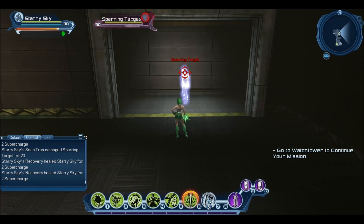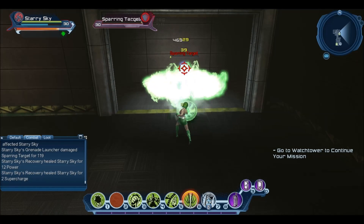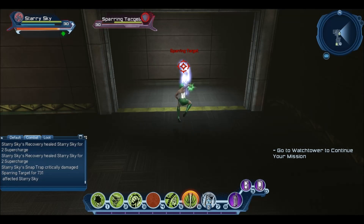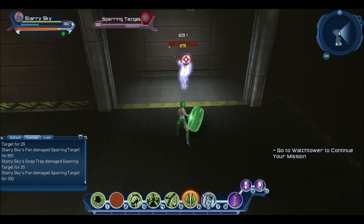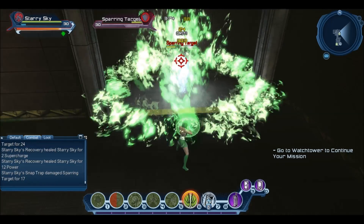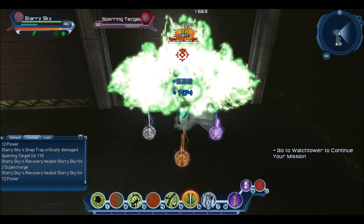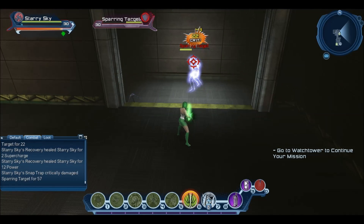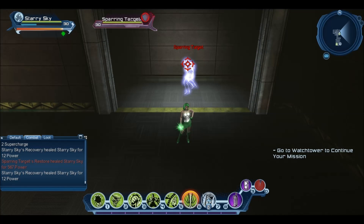After we press fan from the loadout, we jump again to clip it and then instantly press snap trap to start the combo all over again. So the full combo is: snap trap, fan, jump, fan, then jump and use snap trap. As you can see, it drains the power bar so quick, but the amount of damage it's doing in such a short period of time is just incredibly insane.